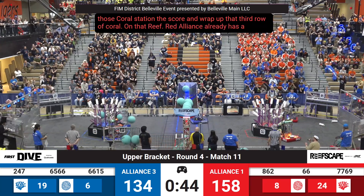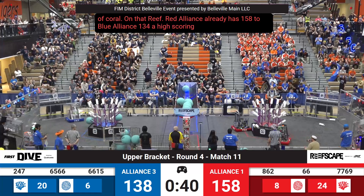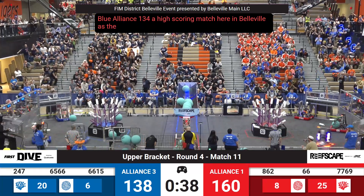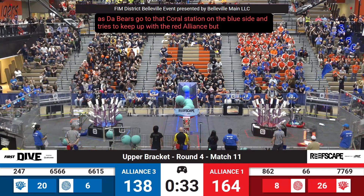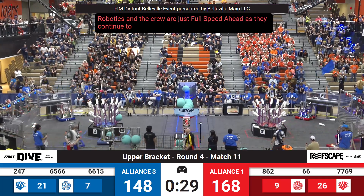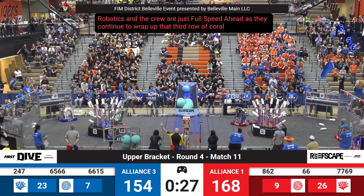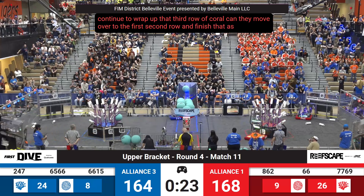Red alliance already has 158 to blue alliance's 134. A high scoring match here in Belleville as the Bears go to that coral station on the blue side and try to keep up with the red alliance. But Lightning Robotics and the crew are just full speed ahead as they continue to wrap up that third row of coral. Can they move over to the first and second row and finish that as well in less than 24 seconds?